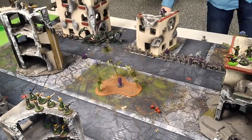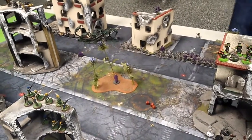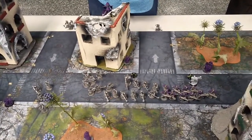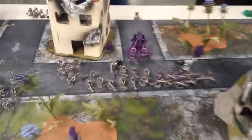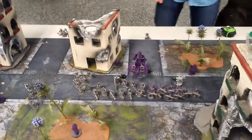John has to do a morale check but he spends two CP to auto-pass. In his movement phase, his Doom Scythe flew up, some units ran, and that creepy model is crawling up the building — everything else just basically moved into position. Necrons don't have a psychic phase, so straight to shooting.